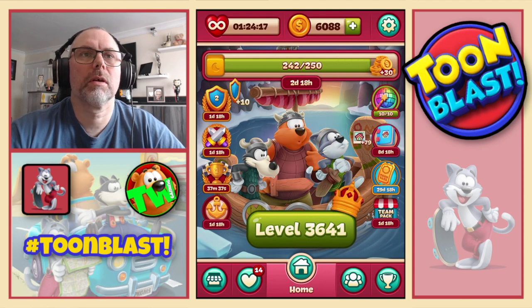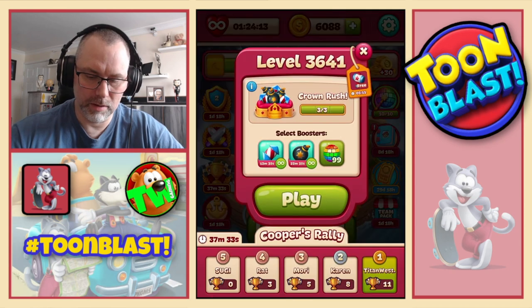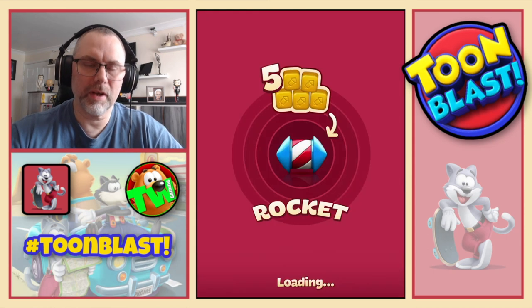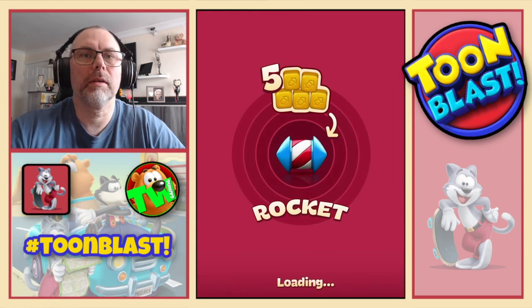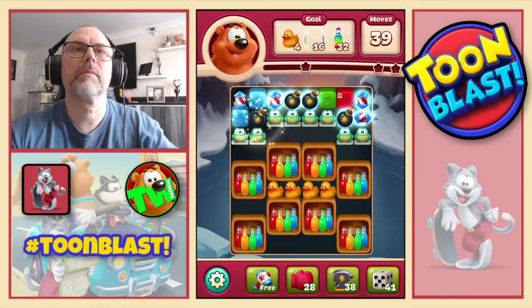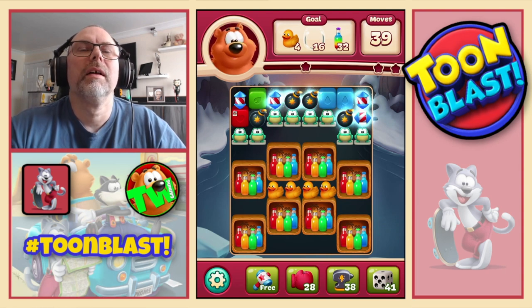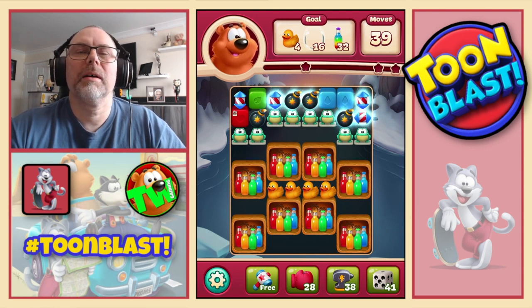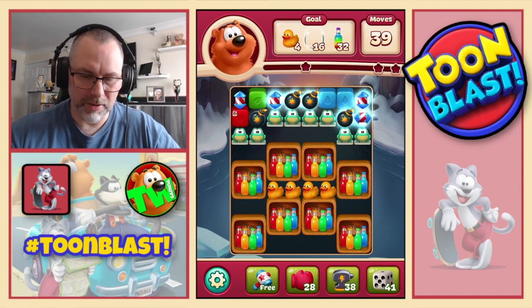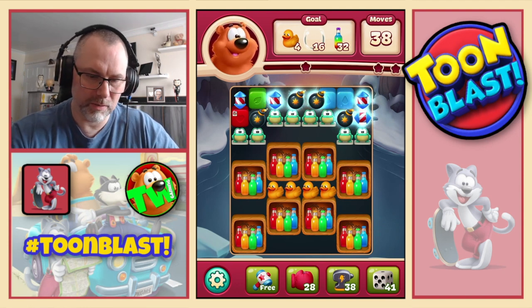Nice, three stars confirmed. 60 yellow blocks along with all the other good stuff. And now we move on to 36-41, where we're going to need rubber ducks — small ones — balloons, bubbles and sodas. We've got so much going on here — let's do large bomb.